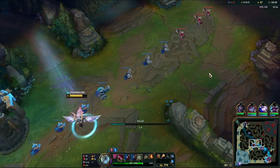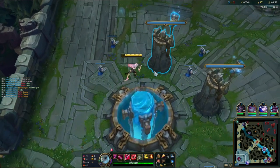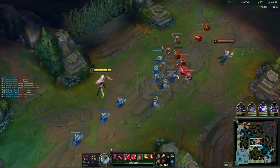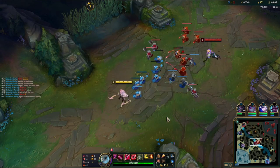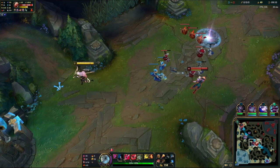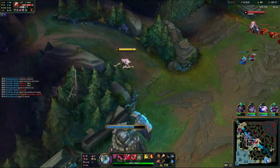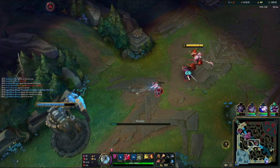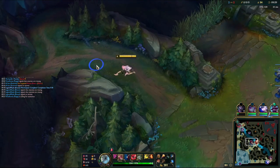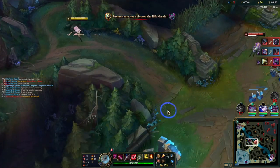We survived even though we got chunked out, and we come back full health. With Blasting Wand and Amplifying Tome we might have a bit of damage to trade with Vlad. I come into lane — Alistar's here — so I can't really get aggressive even though I feel like I can trade. Vladimir is still really strong so I gotta be careful. Yi and Poppy are sort of dancing around the river, so I clear the wave quickly and try to posture up there, but Poppy's just going for the gank on Aatrox so nothing really happens.